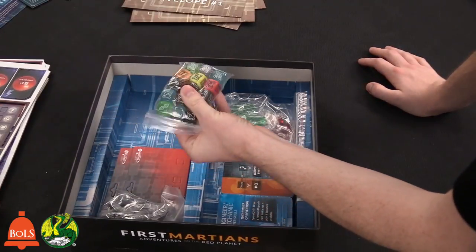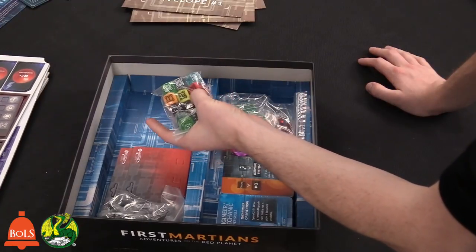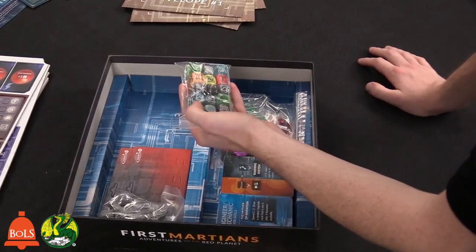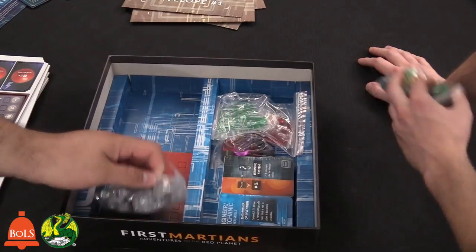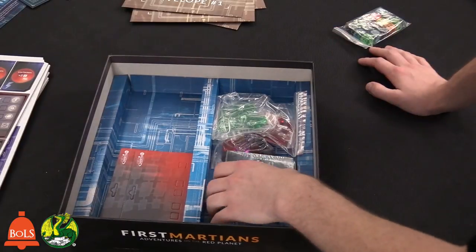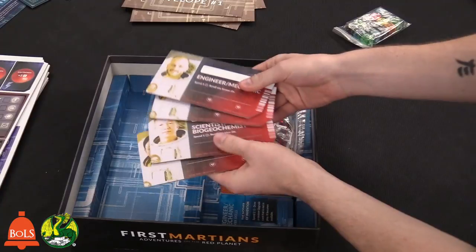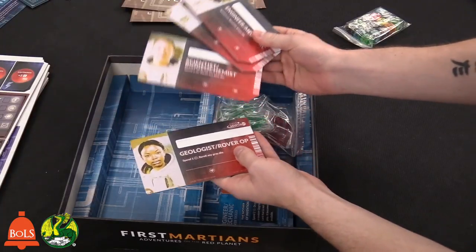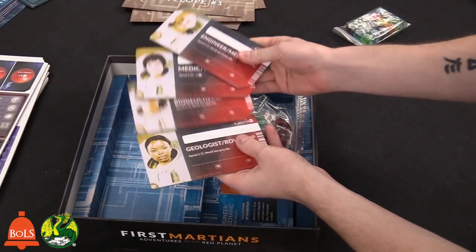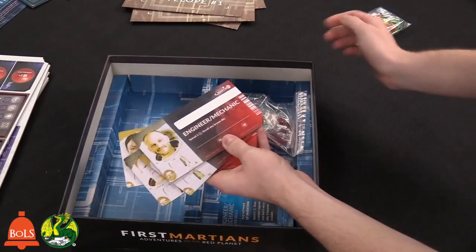You have your little dice — these three colored ones are going to determine malfunctions in the game, and there are other ones that help you out throughout. These are the characters you can play as — the Martians. You can be a geologist, a scientist, a biochemist, a rover operator, a medic biologist, or an engineer mechanic.